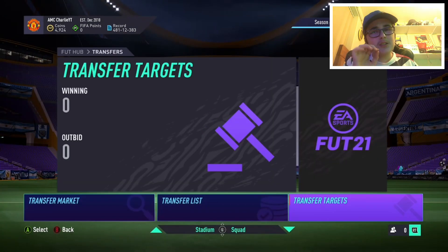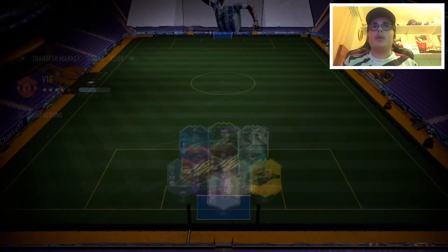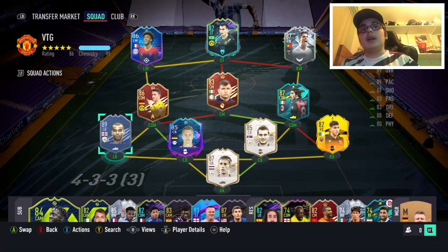Buy the silvers and try to get a strong squad, because I know some people might not be able to do squad battles on World Class. I will have a video out soon on which icons are worth it.